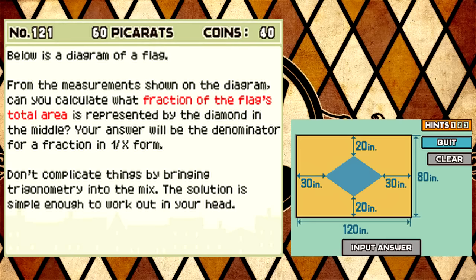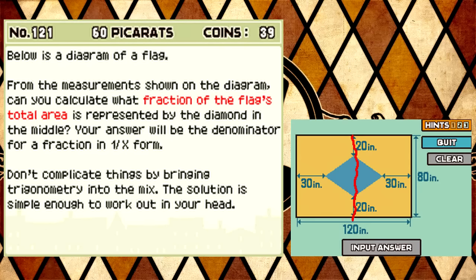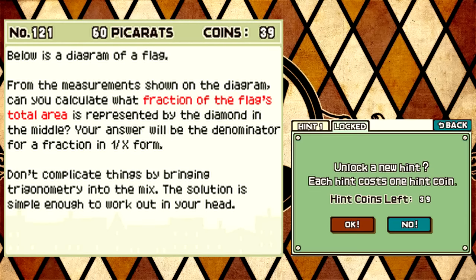I took pre-calculus in my senior year of high school, and then that was the end of that thing. That was the end of my education. So, forget his trigonometry. What is the area... Okay, the fraction of the flag's total area represented by the diamond in the middle. Man! And I have to actually use my hint coins on these. I don't get separate hint coins, because these are separate from the main game. At least I have 40. I keep getting more hint coins and being surprised at how many I have. That's a good thing, at least. I don't know, dude.